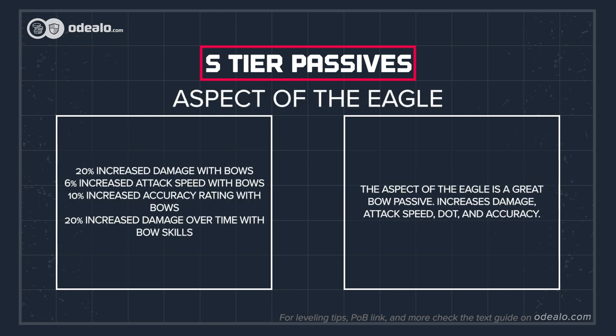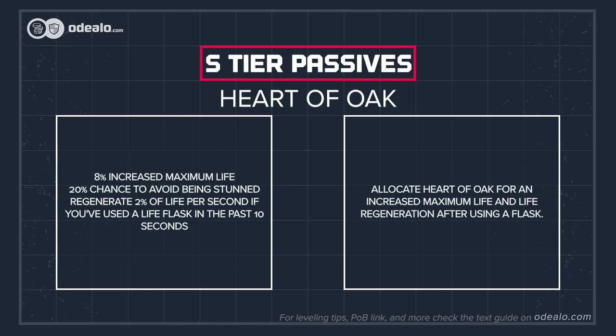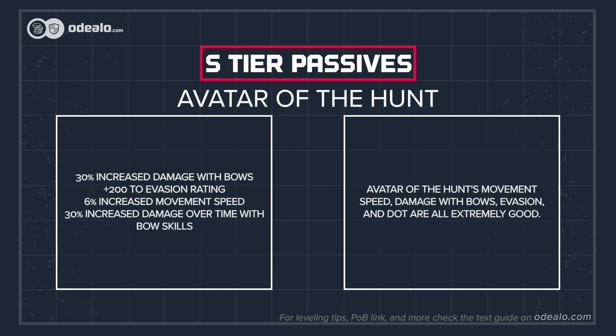The Aspect of the Eagle is a great bow passive — it increases damage, attack speed, DoT, and accuracy. Allocate Heart of Oak for increased maximum life and life regeneration after using a flask. Avatar of the Hunt's movement speed, damage with bows, evasion, and DoT are all extremely good.